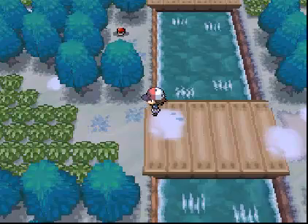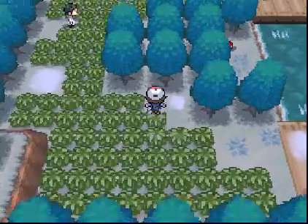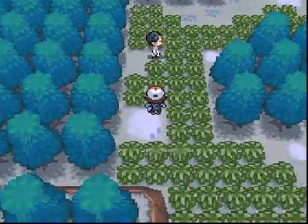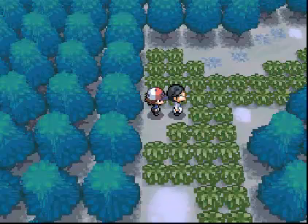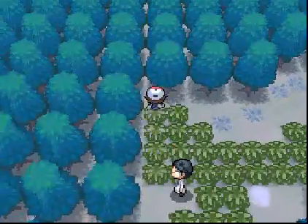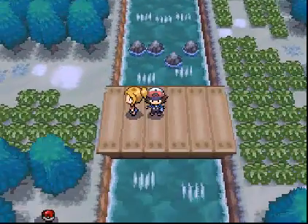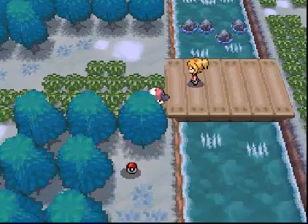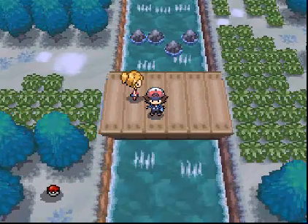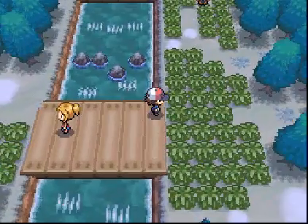We're here on Route 6, let's get moving. Just a quick little note - Luna did grow to level 29 and learned the move Nightmare, mostly because I've fought a few of the trainers on this route already. Just right here on Route 6 there's quite a few items you can get, but a lot of them require the move Surf, which we don't have yet. Like that item down there on the bottom left - we can't get to that yet.